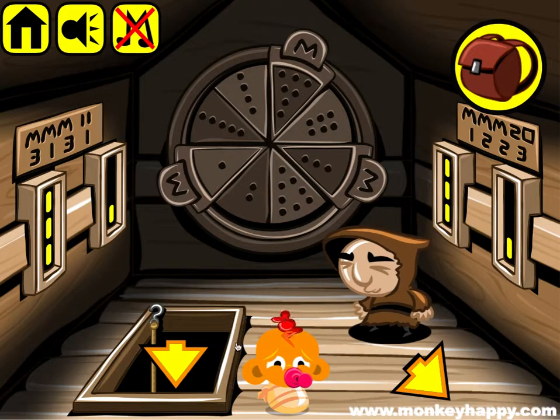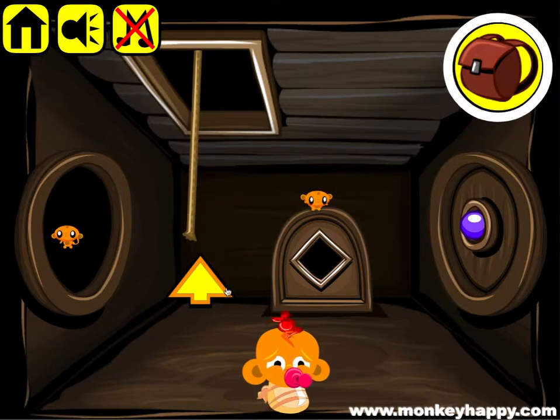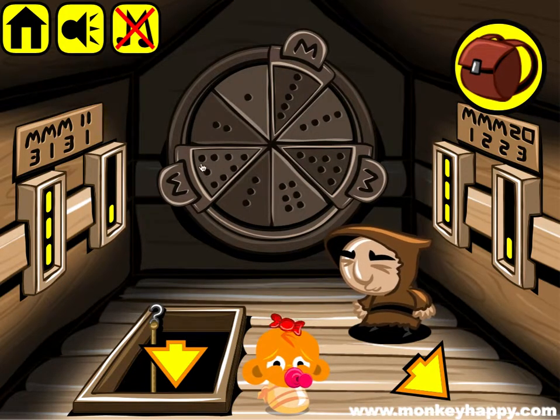We enter three, one in here and go back downstairs to unlock that. Now let's do the other side, which is MMM = 20, so these three numbers need to equal 20.